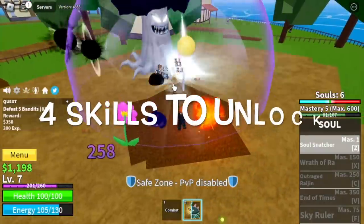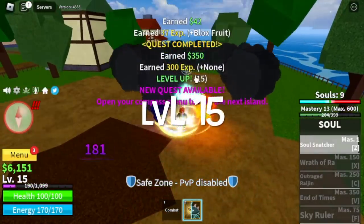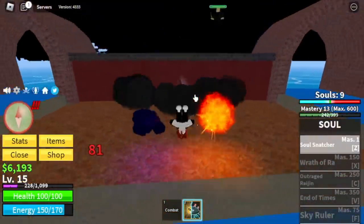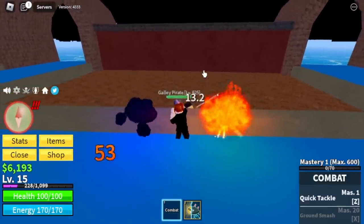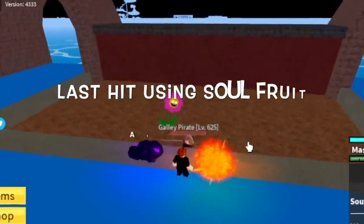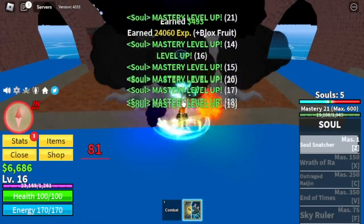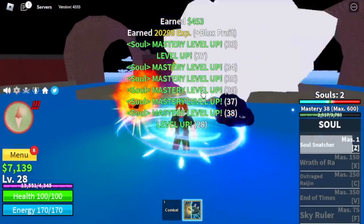Guys, we still have four skills to unlock. So we're going to start grinding with the bandits and leave this area at level 15. Next up is the Fountain City — my favorite part in the first sea. You're just going to lure galley pirates and damage them using your M1 combat. He will not attack you, don't worry. There's a wall — this is a wall strat, my favorite. Last hit this galley pirate using your Soul Fruit attacks. If you grind correctly, you can grind your masteries and levels really fast.